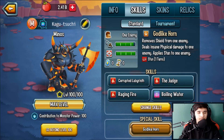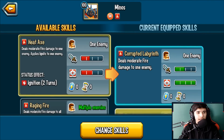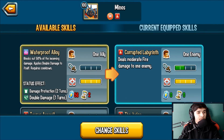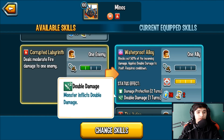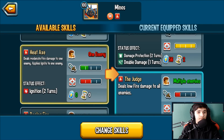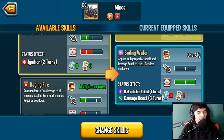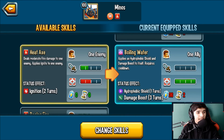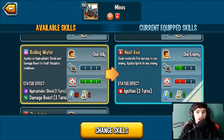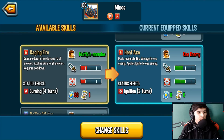Let's look at the skills. Wall Breaker removes shield from all enemies and deals moderate fire damage to all enemies — nice. Waterproof Alloy blocks 50% of incoming damage and applies double damage to itself: damage protection lasts two turns, double damage lasts one turn. Another skill removes shield from one enemy and deals massive fire damage to one enemy. Heat Axe deals moderate fire damage to one enemy, applies ignite — zero cooldown, zero stamina, so it's spammable.